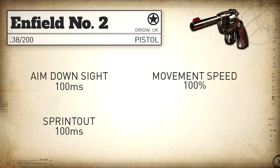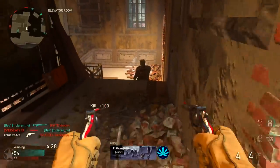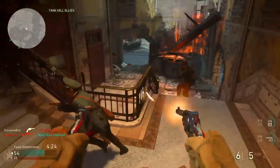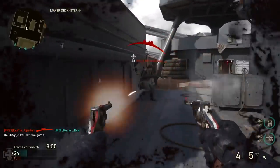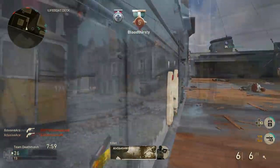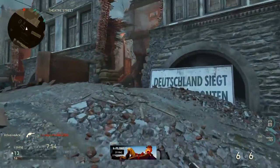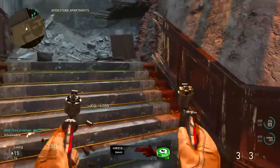Move speed is 100% and aim down sight strafe speed is 76%, both right in line with the other pistols. Getting into recommended attachments, we don't have many to choose from because we can't use rapid fire or extended mags. Quick draw is practically useless here, and the same goes for FMJ — you're not normally shooting through cover with a pistol, so I'd never really recommend it. That just leaves us with three attachments, and I'll rank them from best to worst.